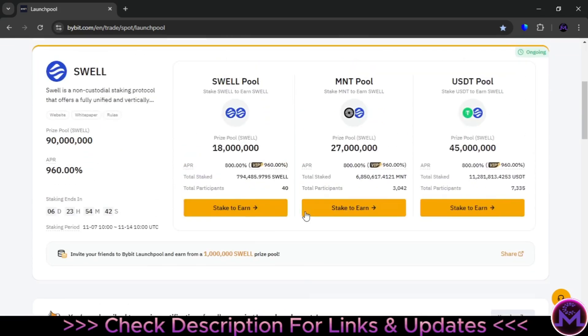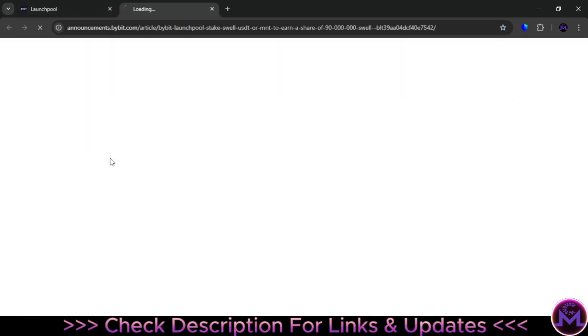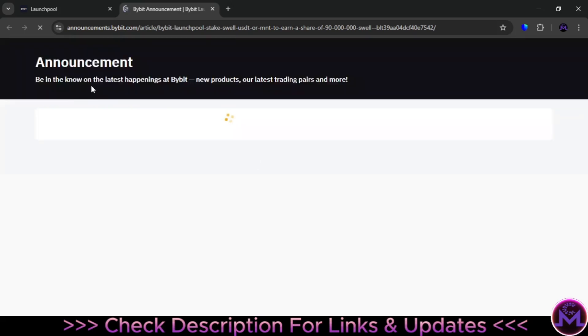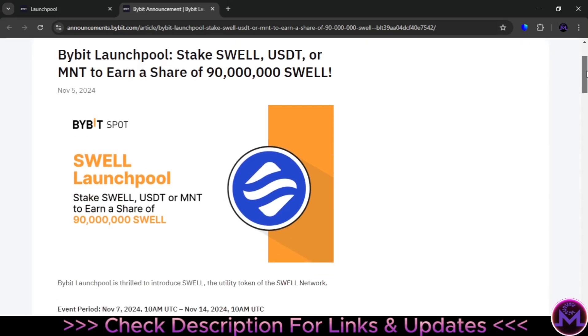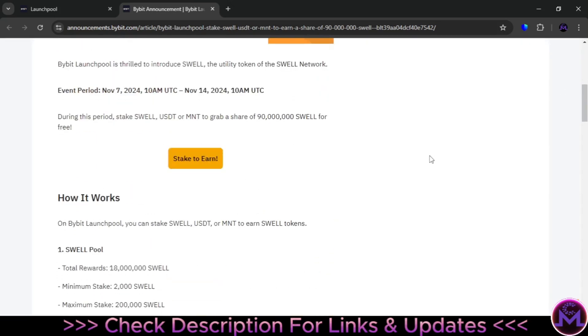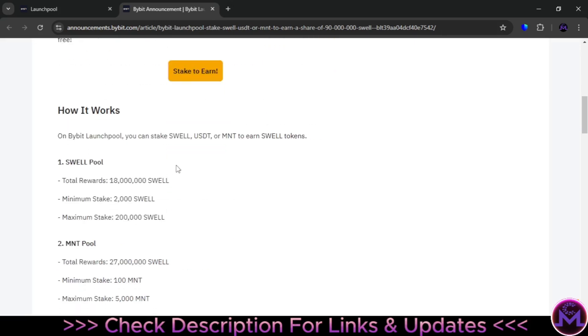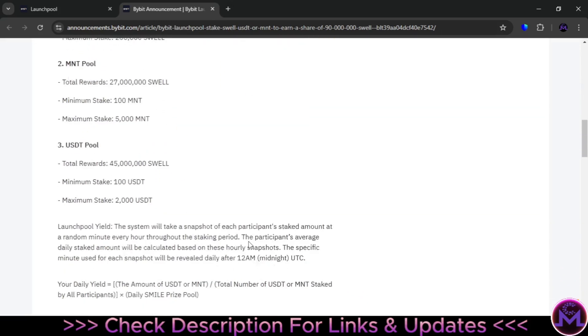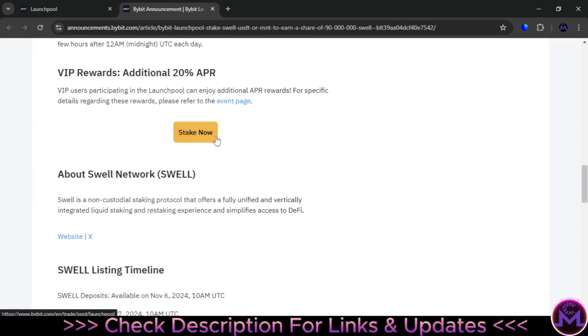When you start getting yields, the earnings will appear in your funding account after 24 hours. If you want to earn extra, you can also share with friends. All the rules and details are available here. If you have MNT or USDT, you can benefit from this and earn a new crypto — last time we sold at six dollars, all for free. The more MNT or USDT you have, the more you can earn. The listing date is the most important detail — that's when you can start selling. The listing is at 10 a.m., and in this case it's on the same date.